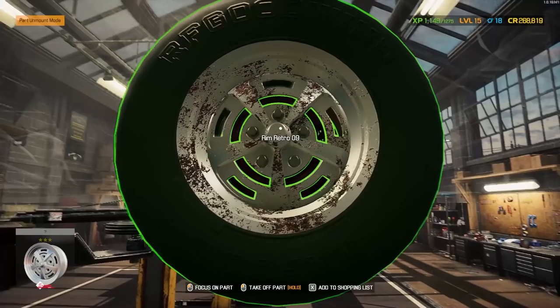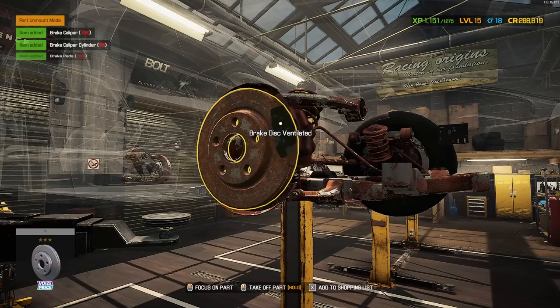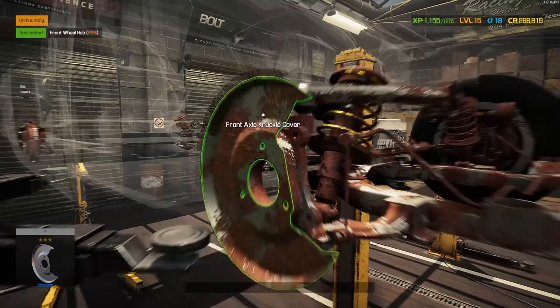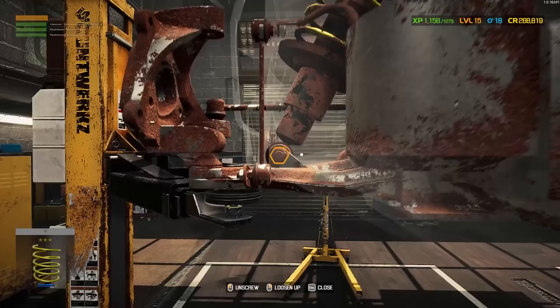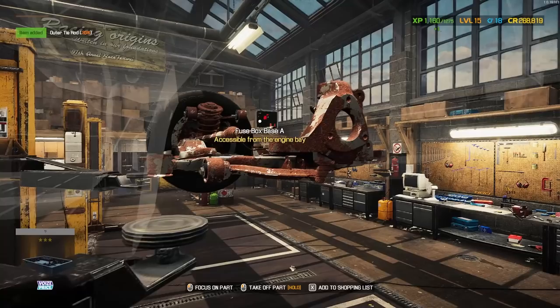We'll pull off the rear — disc brakes of course. Pull off the brake pads, get the brake disc off, wheel hub cap, get the bearing out, the wheel hub. Nothing's stuck there. Front axle knuckle cover — yeah this is looking pretty traditional, as expected. One's a little stuck. Go ahead and take our front shock assembly out.